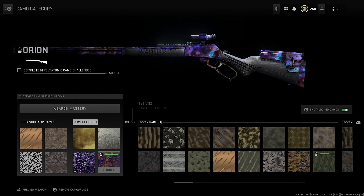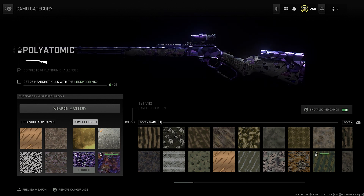The grind is almost over. 50 out of 51 polyatomics to unlock Orion, on the 51 weapons that I've done. And if you haven't noticed, the Lockwood Mark II is my last gun. I kind of didn't plan this very well. I was hoping to do a sniper rifle last, but then I did them pretty early on. I do have the Victus yet to do, but I'm just too lazy to do all the camos.